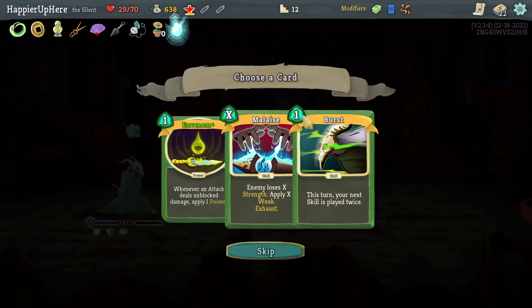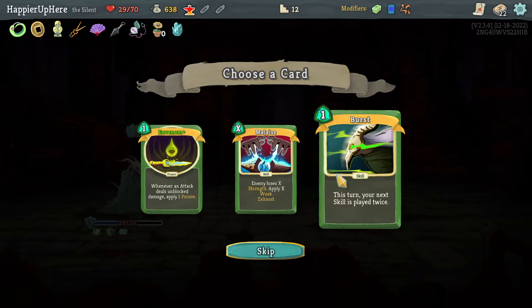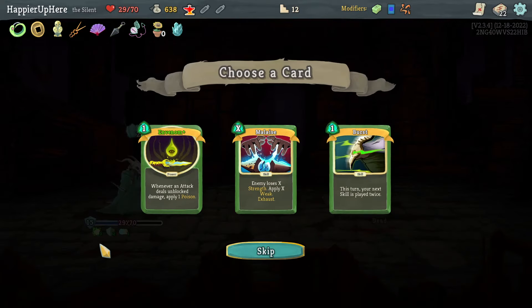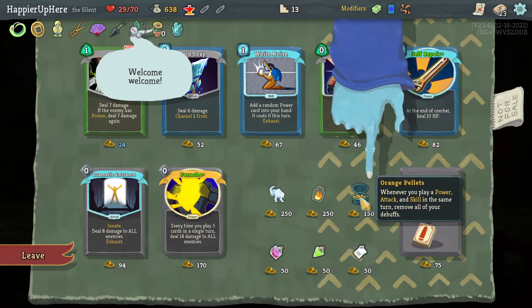Venom — that's interesting. I already have a Malaise. Between Burst and Venom, Venom might be really good. Let's take it — I'm not really going for a poison deck but I do have some Shivs. Orange Pellets is really good if I get Wraith Form, so let's take it: one of you play a Power, Attack, and Skill in the same turn.